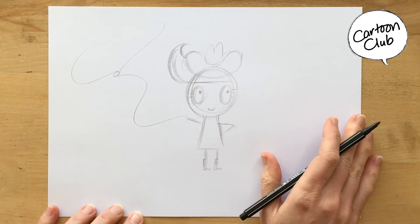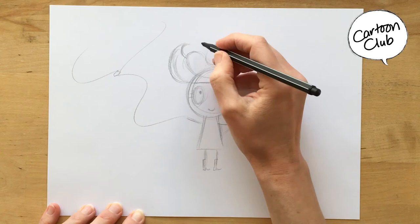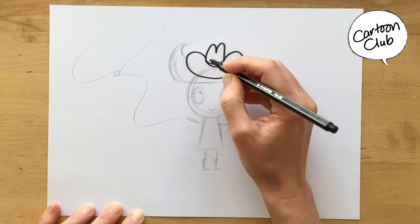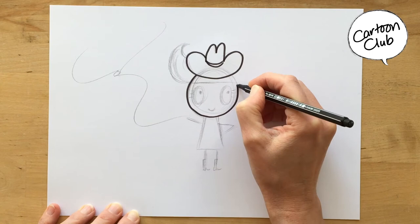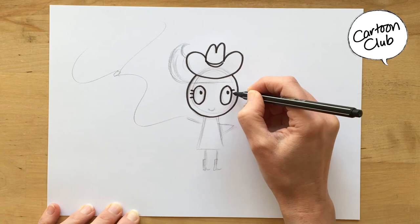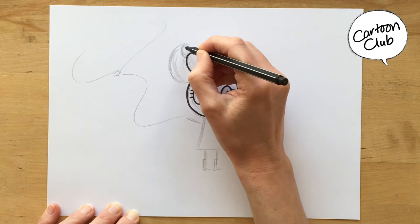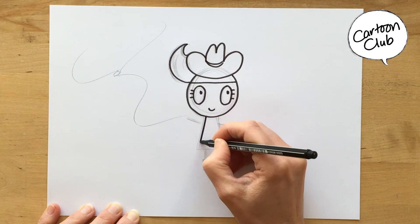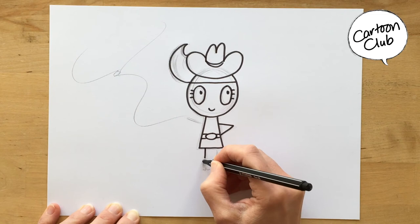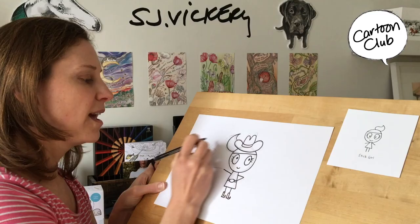And I'll outline her. When I start outlining, I normally start with the eyes because of the expression, but her hat is on top, so that's the first thing I'm going to draw — that's at the most forefront. Then I outline her face and come in and do her stick girl eyes, her bangs. She's got a big Western belt with a big belt buckle. Drawing her boots — I think I've drawn my boots a bit smaller. And then her lasso, maybe with a couple of motion lines.